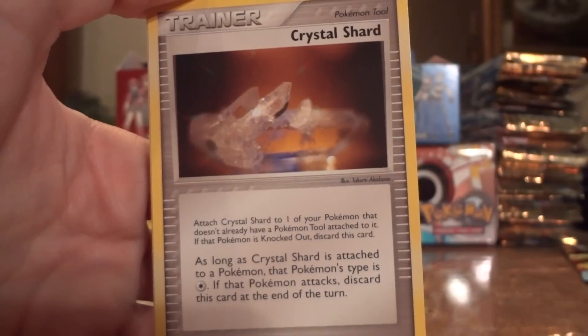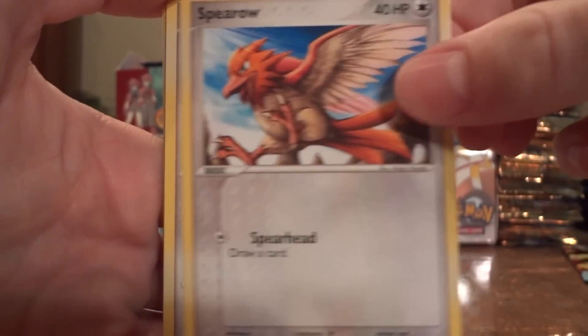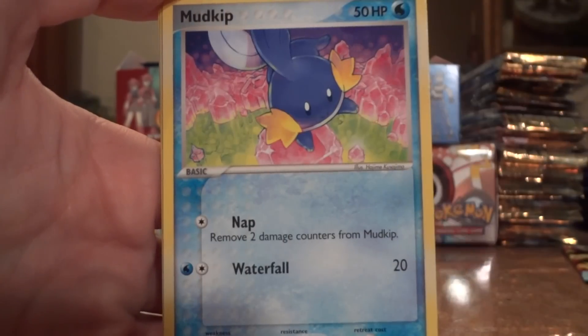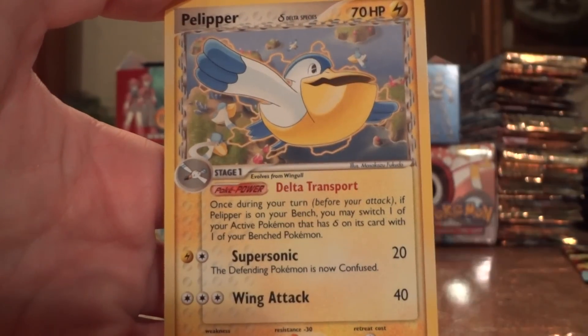Grovyle, Crystal Shard, Crystal Shard, Diglett, Treecko, Spearow, Whismur, Mudkip, Crystal Beach Reverse, and a Pelipper.